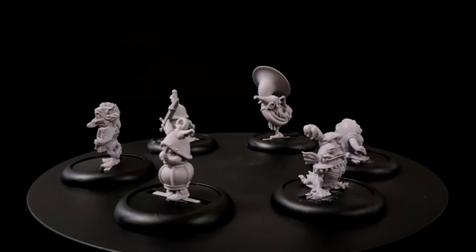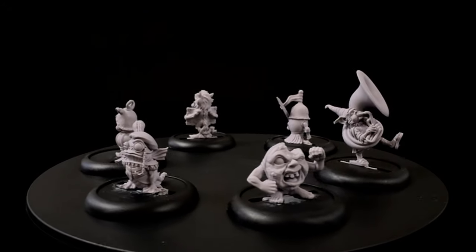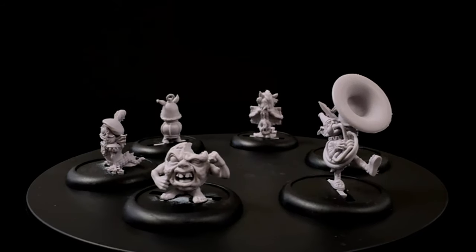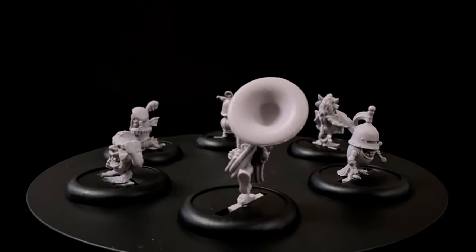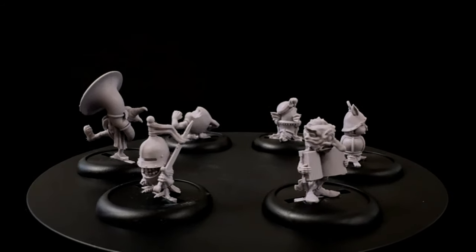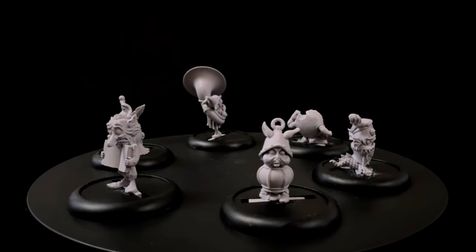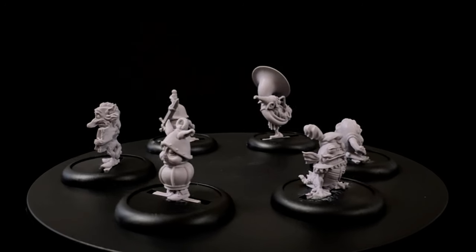Four of the six models in this box are single piece — you just have to glue them to a 30mm base. The Terrible Musician and Sir Pidge are in two parts, but they go together very easily. These are gorgeous. They are very small, like the old Familiars from Citadel Miniatures, but packed with character and detail.